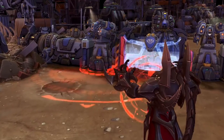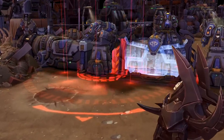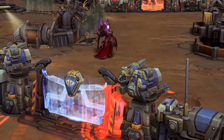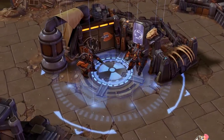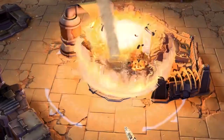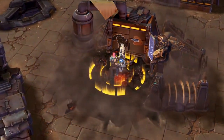Launching a nuke includes a brief cast time, along with the travel time required for a missile to leave the launch silo and impact the target location. The damage delivered from a single warhead is significant, with massive damage delivered to whatever finds itself at the center of the fallout.